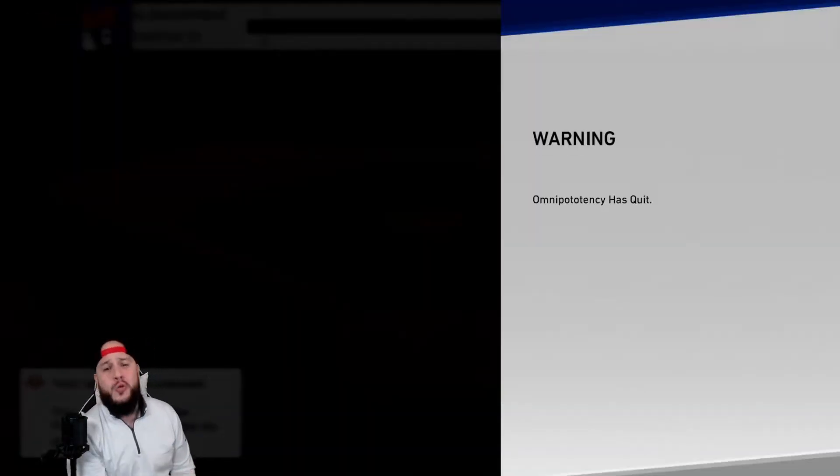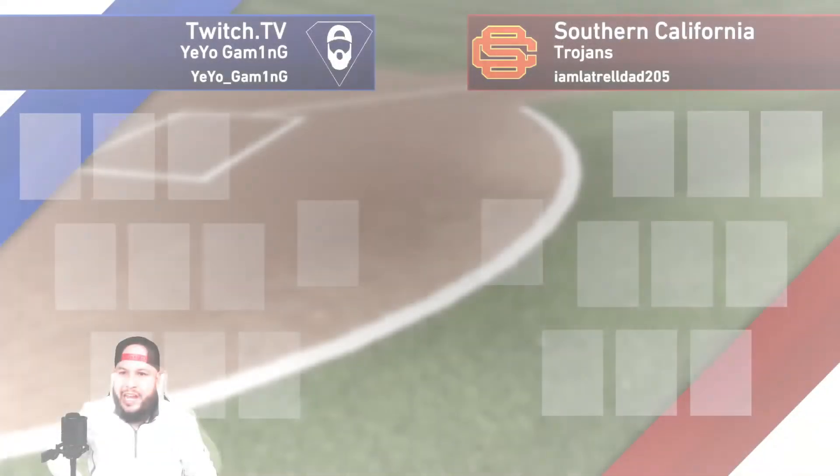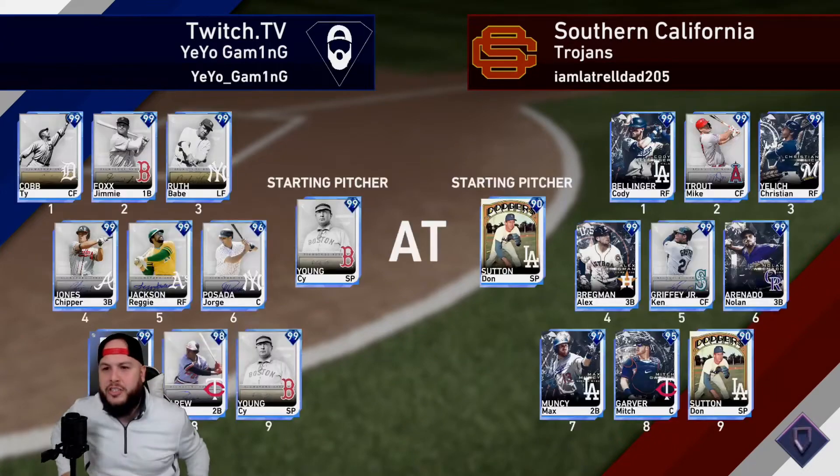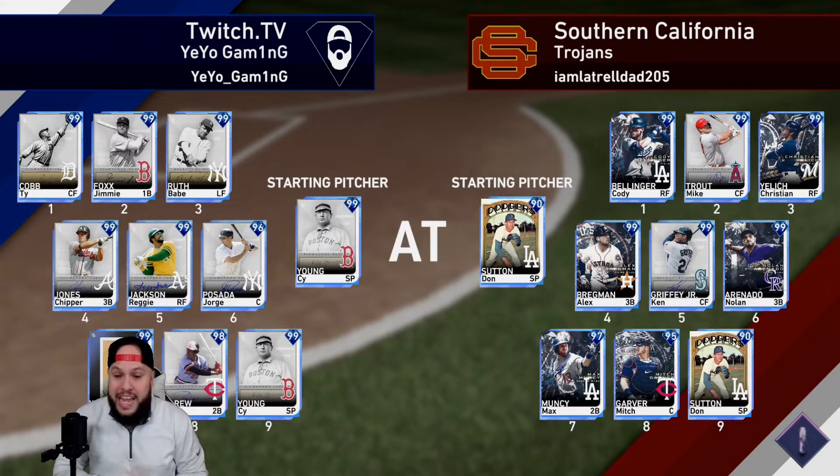We're jumping into another game — playing the Southern California Trojans. We have Cy Young going for us. Interesting — their lineup has Bellinger, Trout, Villaage, Bregman, Griffey, Arenado, Max Muncy, and Garver. Mostly finest cards — let's do it.